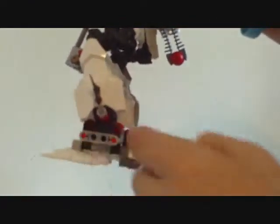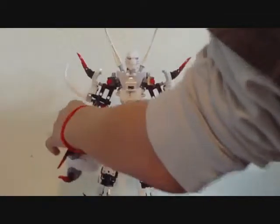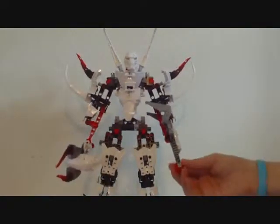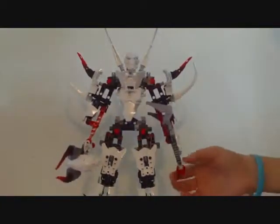He has a weird thing going on with his legs — they come down, back, down, and then feet. It's kind of weird but cool at the same time. I also think he's the biggest Hero Factory Titan so far, because he's the most expensive and has the most parts.